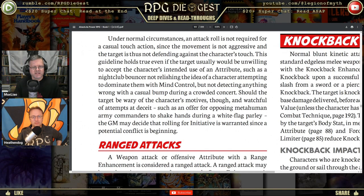Under normal circumstances, an attack roll is not required for a casual touch action, since the movement is not aggressive. This holds true even if the target would normally be unwilling — for example, a nightclub bouncer wouldn't relish having mind control used on him, but might not detect anything wrong with a casual bump during a crowded concert. The best approach: make contact completely non-threatening while attaching it to your power.